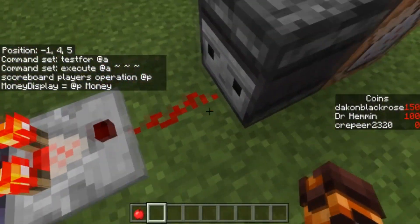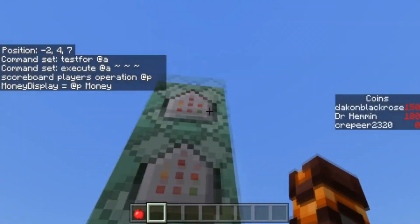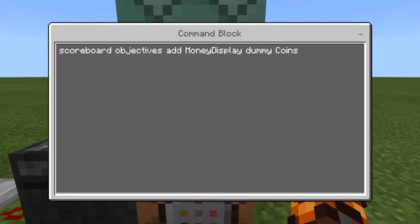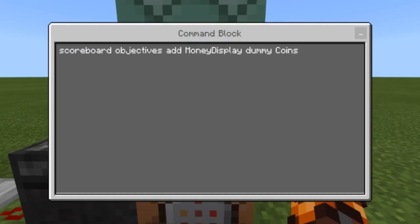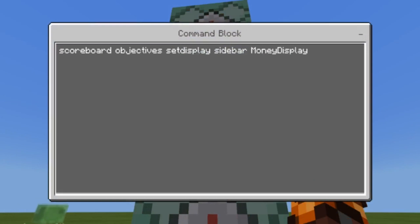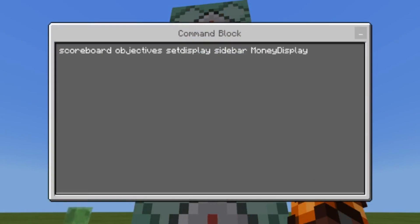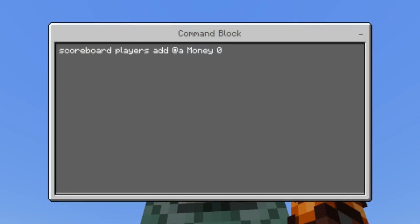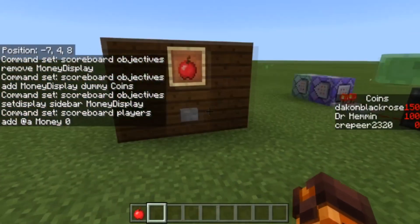You're going to use the operations for that. Then you have a comparator with a redstone and an observer, and this line of commands: one is 'scoreboard objectives remove money_display', the next is 'scoreboard objectives add money_display dummy coins' — that's what shows on the sidebar. Then 'scoreboard objectives setdisplay sidebar money_display', and this one does 'scoreboard players add @a money 0' so it adds everybody back and copies the operations to give them their money score back.